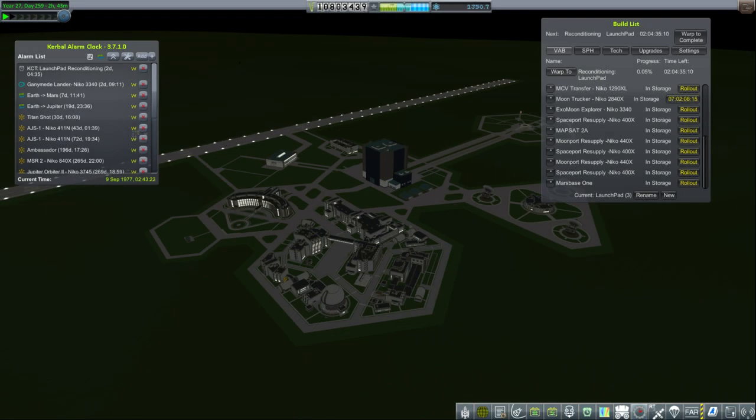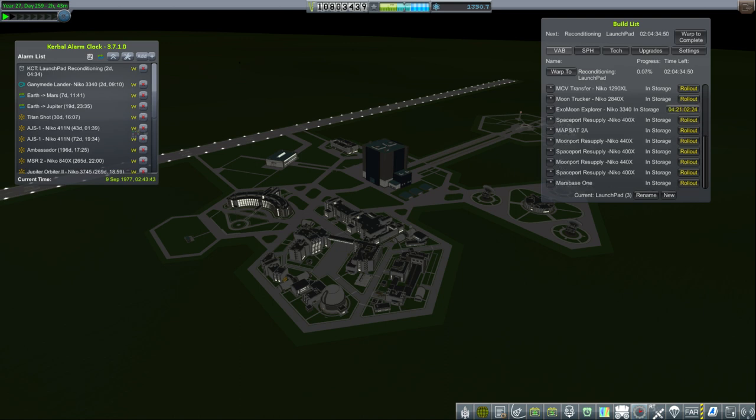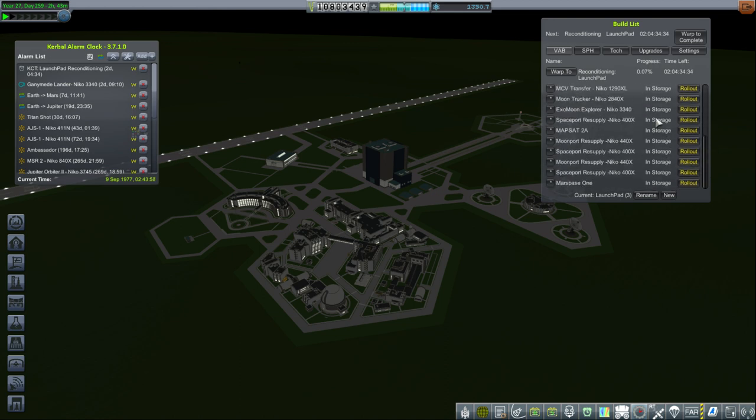Back to Space Center. We can roll out our next mission: Exo-Moon Explorer. That's a big rocket — Niko 3340 — and it's going to take more than four days to roll out, which is sort of alright because it takes two days to recondition the launch pad from the previous launch. After this launch it'll take four days to recondition the pad, then we launch Mars Base 1, and following that we'll probably have to launch the Ambassador mission — our final Ambassador mission. So that's the sequence of events.